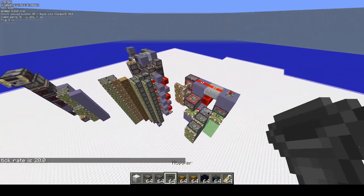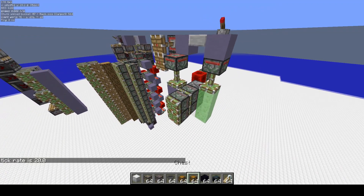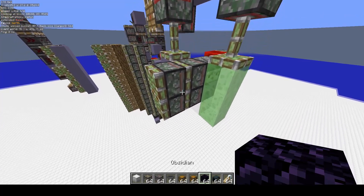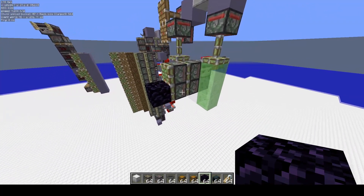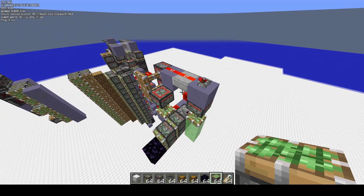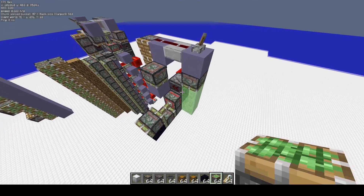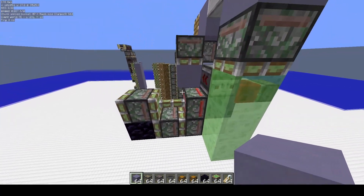Now, just real quick, I'm going to go over how it works. What I'm doing here is using some advanced scheduling to make sure that the pistons that are actually push limited don't extend. So what happens first is we just do a normal zero tick gen, like so. And then in game tick two, TE phase, we re-power these pistons.